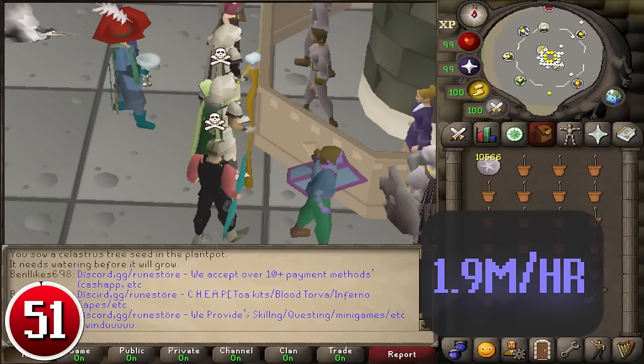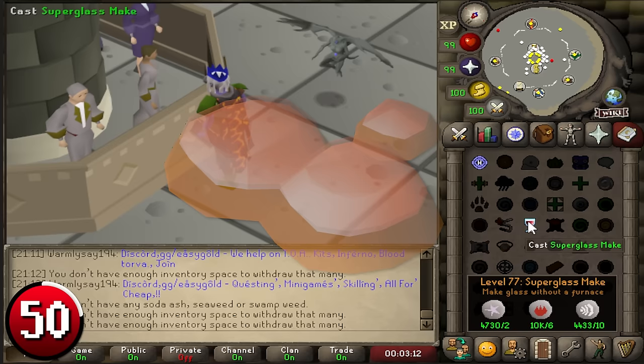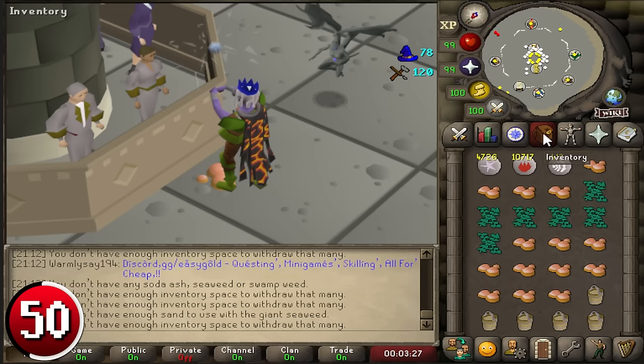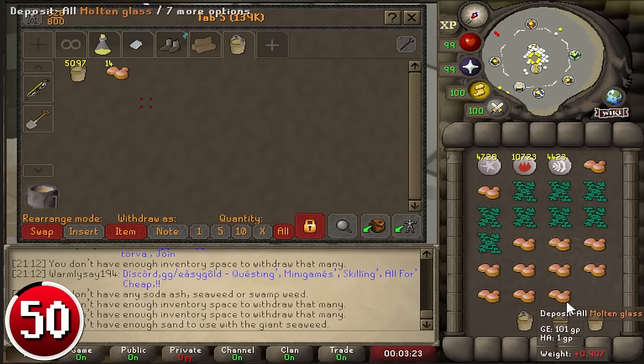Casting Super Glass Make: the Super Glass Make Lunar spell can instantly turn an inventory full of sand and seaweed (or giant seaweed) into Molten Glass. On average it will make 1.3 glass per sand-seaweed pair, or up to 1.6 glass per sand with giant seaweed. With intense focus, 600 casts per hour is achievable, with up to 1,000 at peak efficiency, working out to around 78,000–110k crafting and 46,000–66,000 magic experience per hour. Withdraw 13 sand and 13 seaweed, close the bank, activate the spell, and then bank using Deposit All a few ticks before the end of the animation, for 441k per hour.